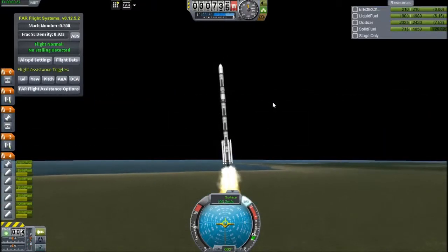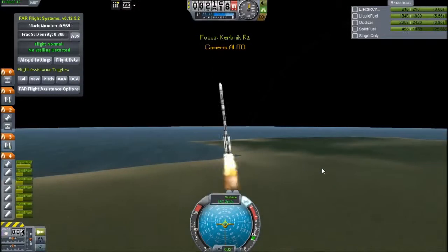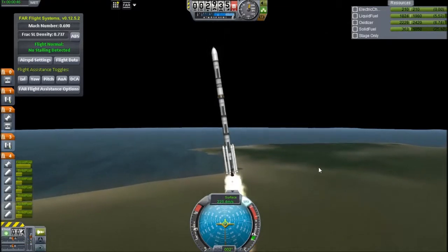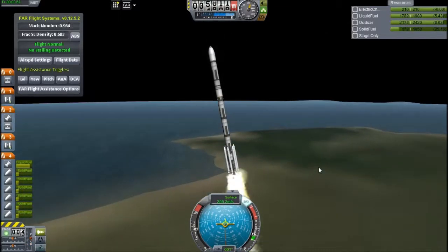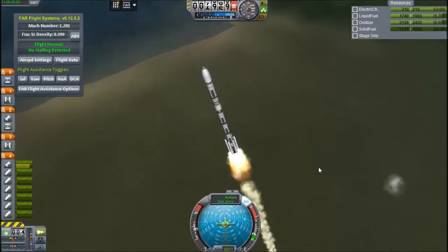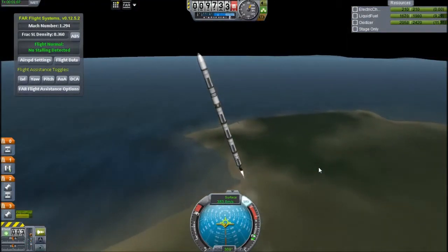I knew a polar orbit would be harder, so this rocket has six solid rocket boosters instead of four because I'd need a bit more delta-V. I didn't know quite how much — which you'll see in a little while. I really love it when those SRBs ditch. It just looks awesome.